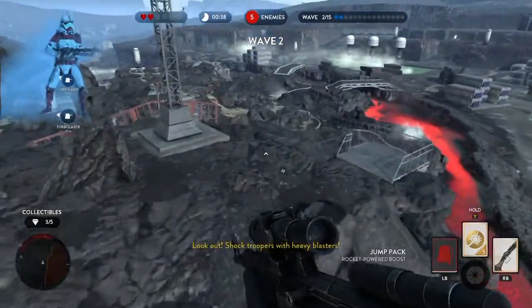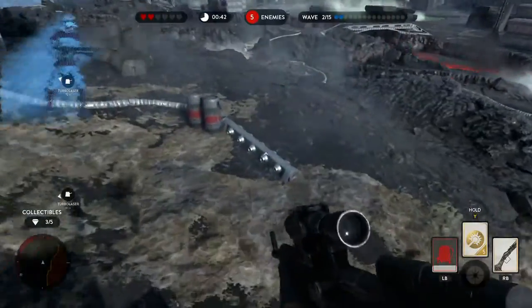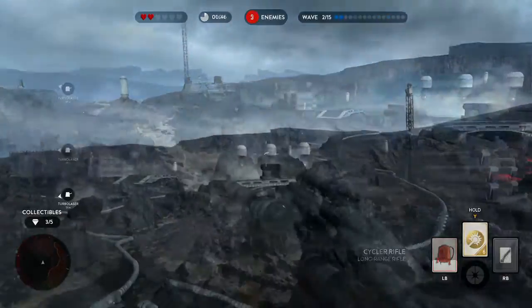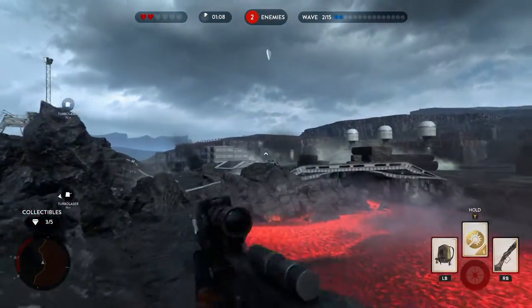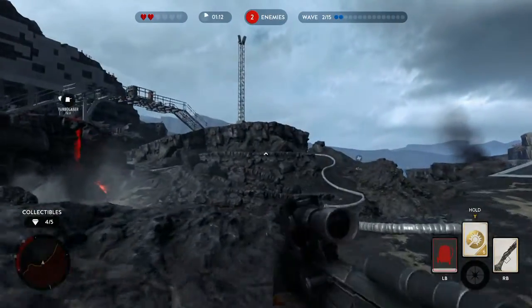After collecting the third one, go down to the bottom center of the map, and you'll actually find the collectible suspended in the air. The hardest part about this one is not necessarily getting it, but just finding it.